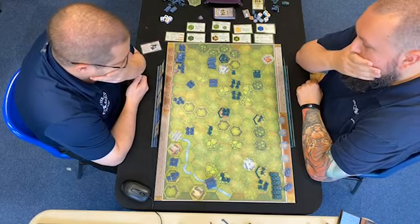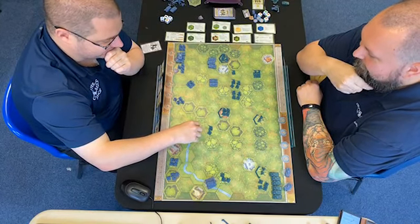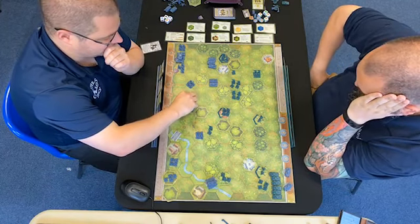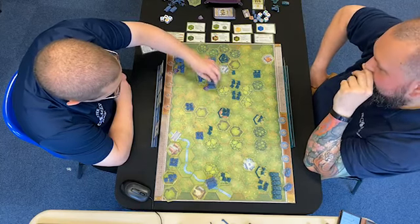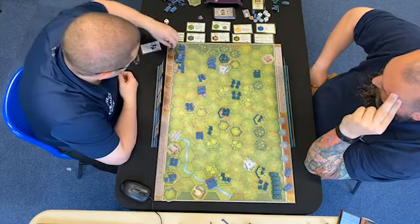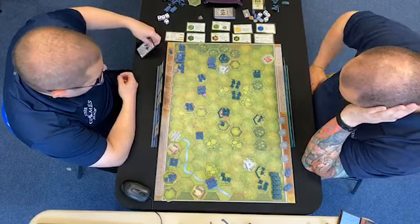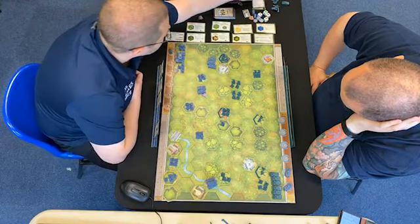I'm going to counter-attack with all of my units in the centre — which isn't as many units as it was a moment ago. These guys are going to move there, these guys off onto this hill, these guys are going to take this hedgerow. That's a lot of guys — they might just stay put. It's going to pull back a little bit and just shoot three dice at that guy. Dead. There's no point in close assaulting with tanks really unless you've got a card that makes it really good. Close assault here — one infantry and one retreat. They moved onto a hill but there's no one in range.